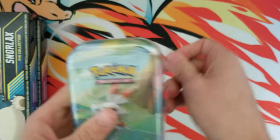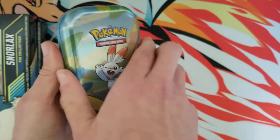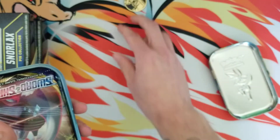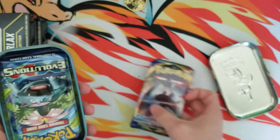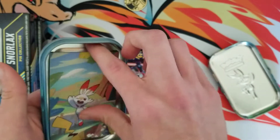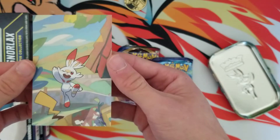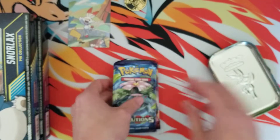Bear with me while I get this open — the plastic on this is on there pretty good. Alright, let's get this open. It should come with an Evolutions and a Sword and Shield pack. Yep, and there's a Garchomp coin — that's pretty cool — and you get the little puzzle card as well. I picked Scorbunny, that's my favorite starter from Sword and Shield, so I only picked up this one.